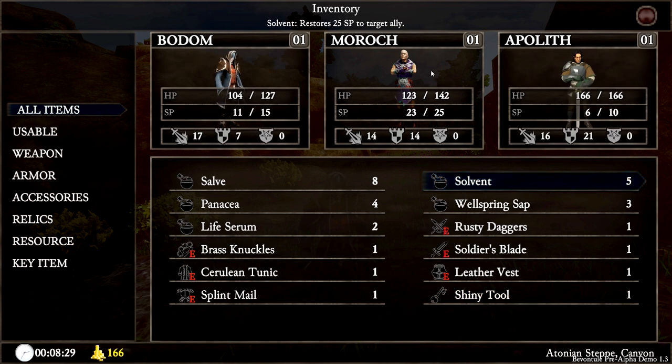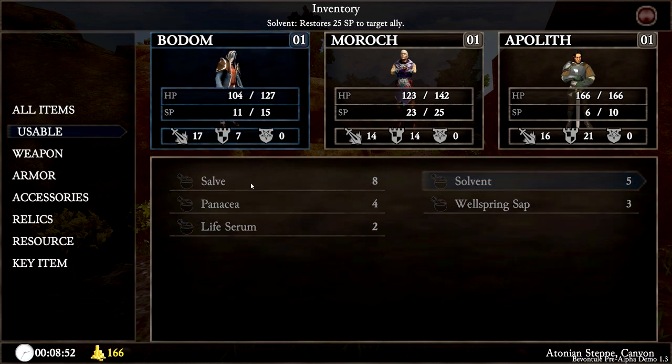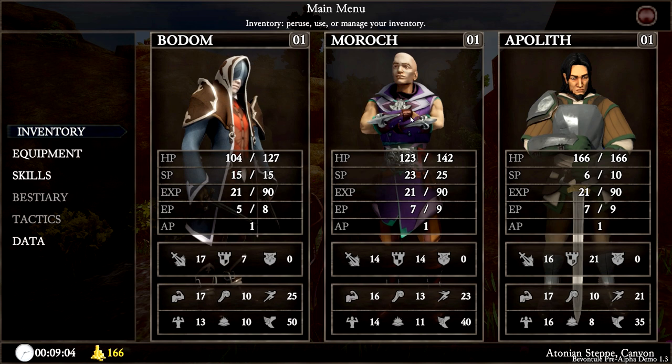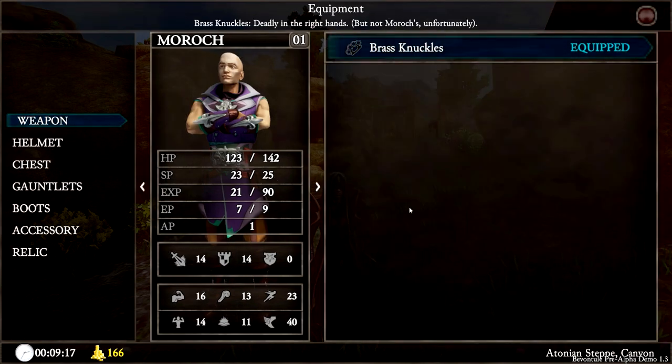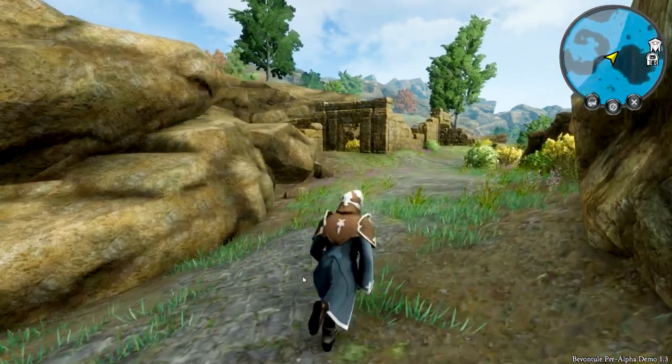We can bring up hit points if we want — 100 hit points. The solvent brings up 25 hit points. That'd be useful. It didn't seem to show up, which is strange. I'm learning this game as much as you are. I don't know exactly everything going on. Let's do inventory — equipment, brass knuckles. We need to get moving. There's actually a farm on the right-hand side. This game is not finished — there's tons of things still to be done.